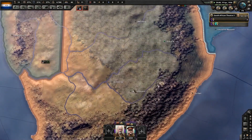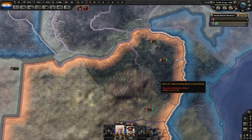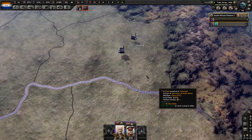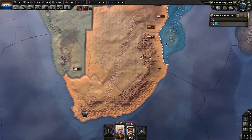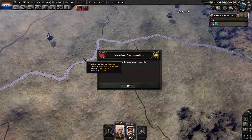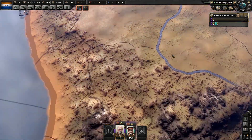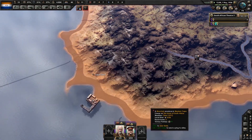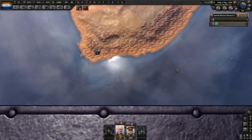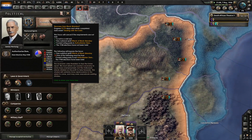It's also interesting that our capital is Pretoria in this — is it in Vanilla Hearts of Iron? I don't actually remember. I think those factories are floating. I think all of these buildings are floating, actually — that's probably a bug.